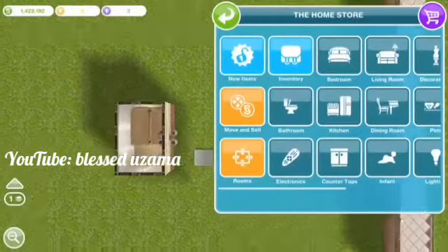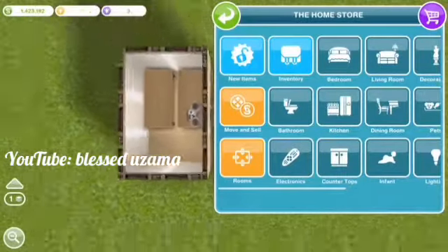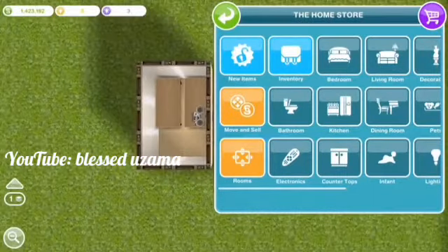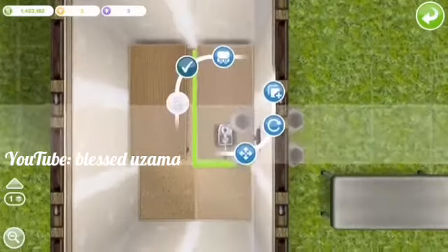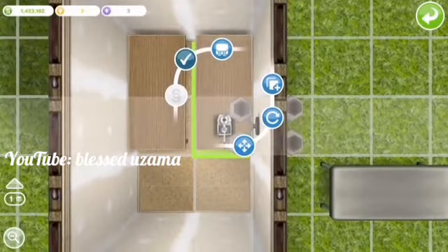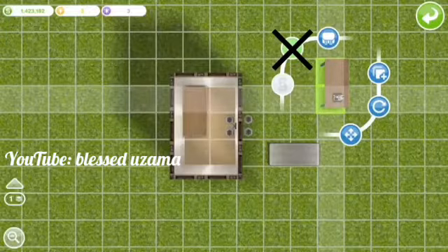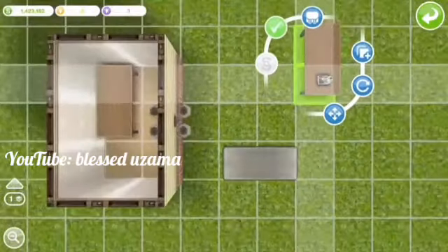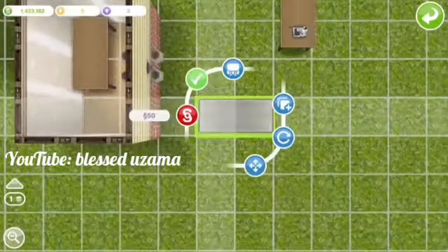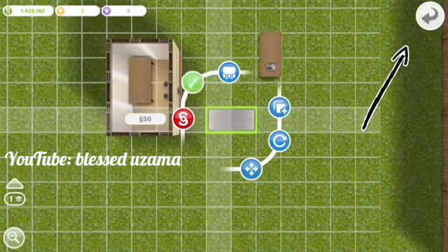This part is the most complicated, so listen very closely. Go to move and sell, then click on just the dining room table with the object on it. Tap outside the room but do not click the green check mark — I repeat, do not click the green check mark. Instead, click your third dining room table. Do not click the green check mark again; instead click the little green arrow in the upper right-hand corner.